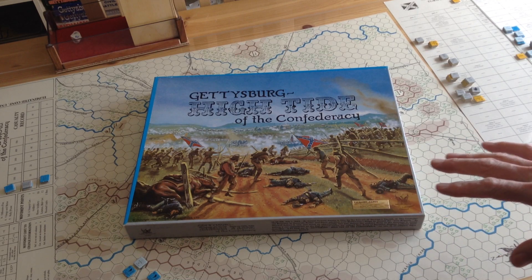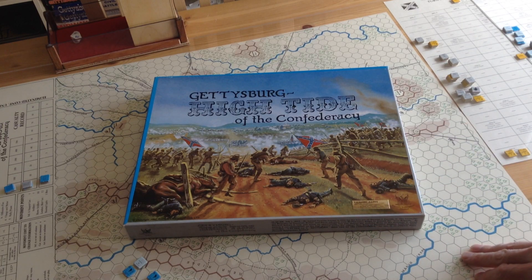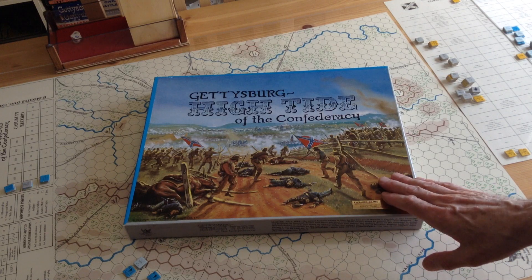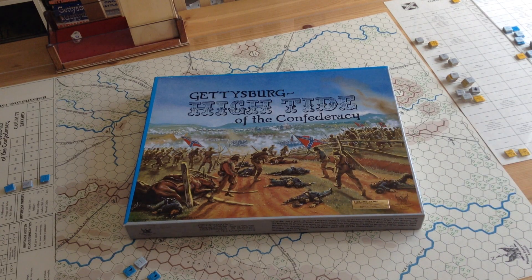I'm not going to try to explain the rules. I'll just shoot the video, pausing after each Union and Confederate move, and I won't be explaining all the rules, but I'll explain some things as we go along. So let's start the game, which starts at 7 o'clock in the morning, July 1st, with the Confederates coming on the board.